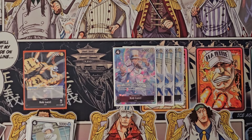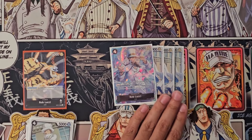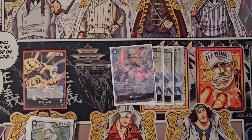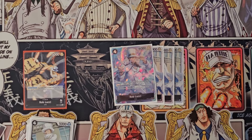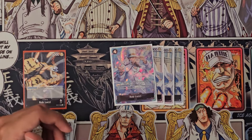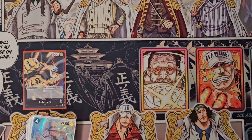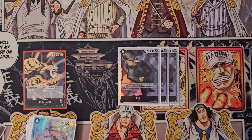Of course you have four Rob Lucci. With all the minuses in your deck you need to see him in your hand or in your trash, and sometimes even with all the trashing you still don't see him — that's why we put him at four.